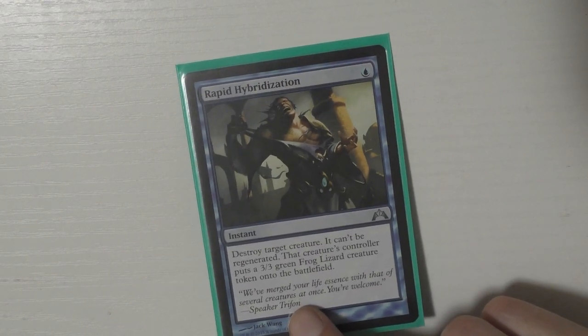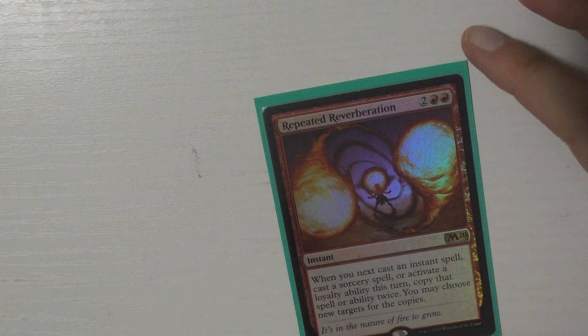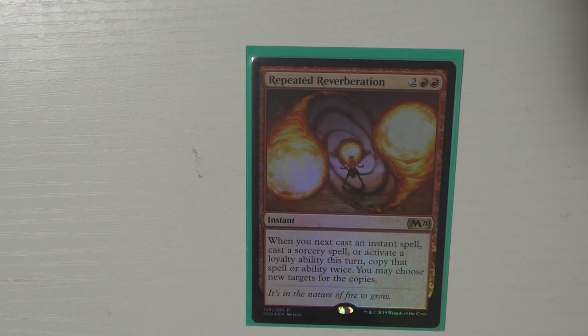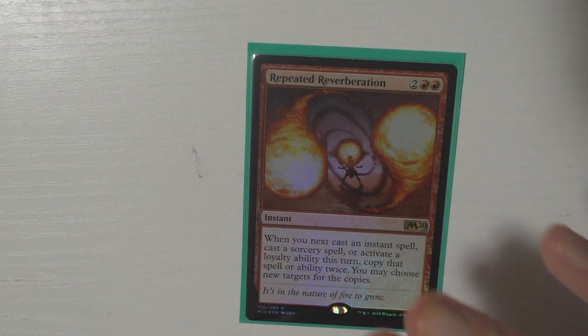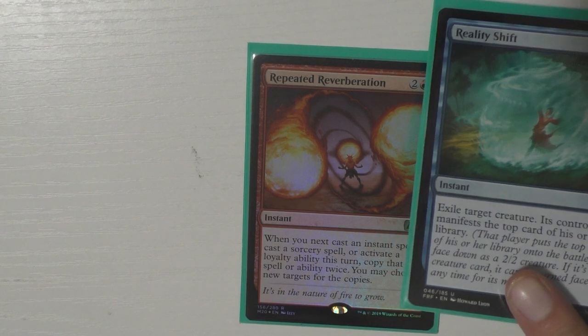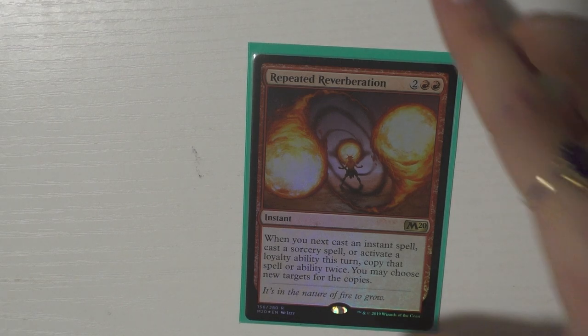I love Rapid Hybridization — I need to get a Pongify for this deck because destroying something for one mana at instant speed is ridiculous. They get a 3/3 and you literally don't care. Then I have Reality Shift — love this card. They do manifest but whatever you're exiling is very likely worse than what they manifest, and it's instant speed exile in blue. Then I have Repeated Reverberation — when you cast your next instant or sorcery you copy it twice, so with Riku out things get absolutely crazy.